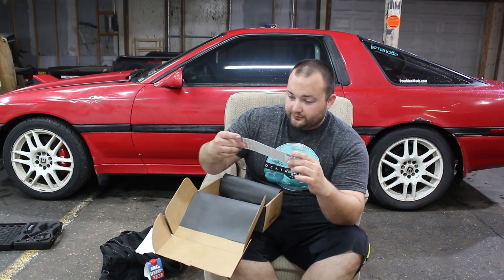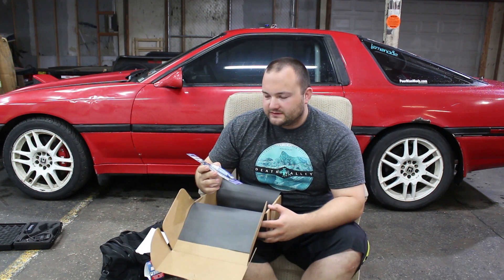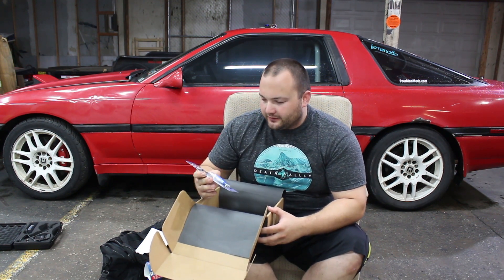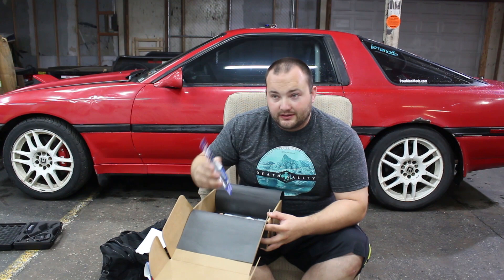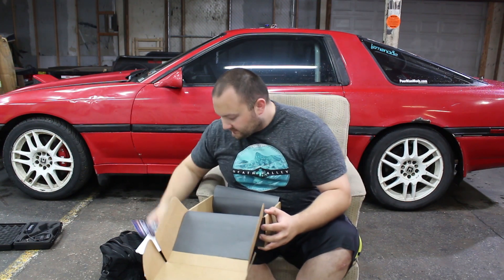Ultra Weld thread locker — this is like the blue Loctite, super helpful. This is good for use on aluminum, like the shifter I installed in this car. I would not use red Loctite on aluminum — use the blue. It keeps things in there but not permanently, so it's good for low-torque situations, aluminum, or small bolts.